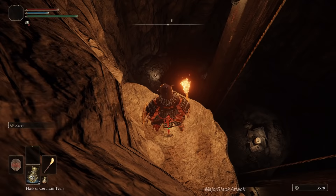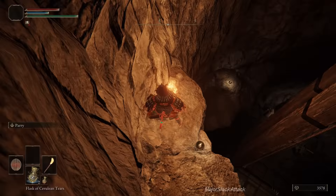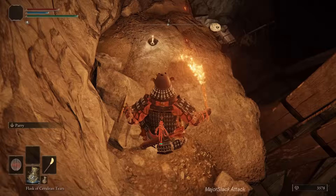Make a running jump to get over there, and that's a safe drop. Drop down, and drop down again, and there's a Site of Grace here — discover it and make friends with it.